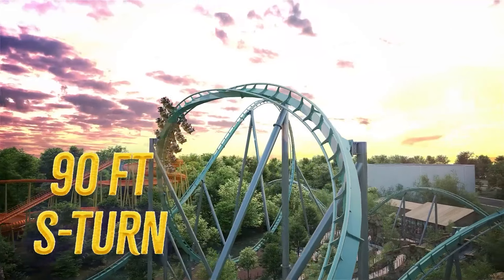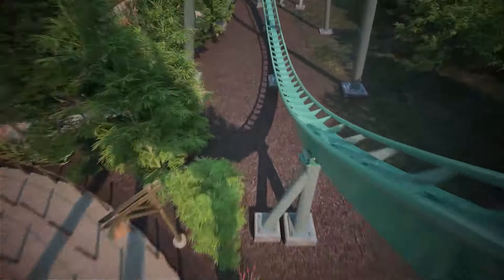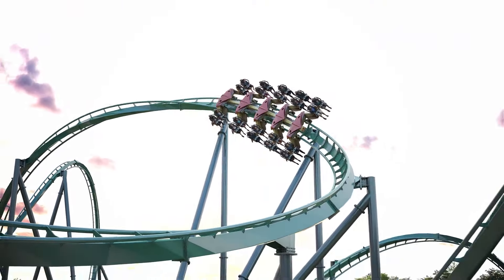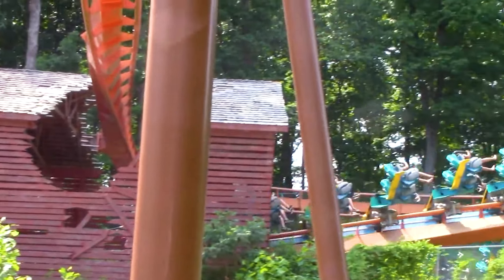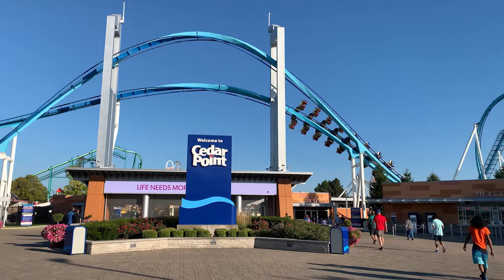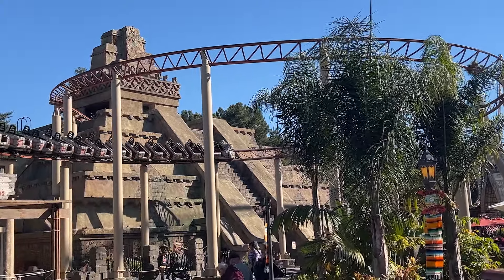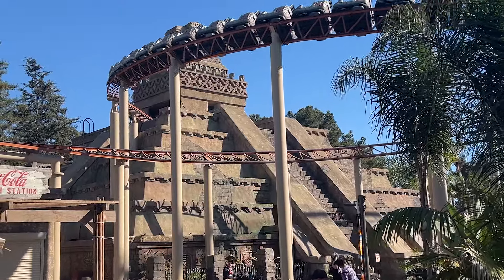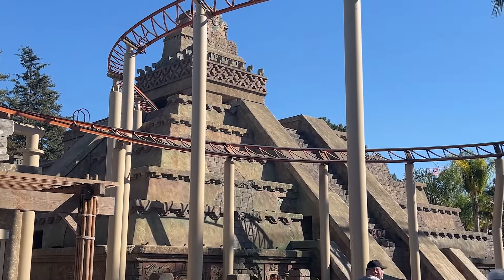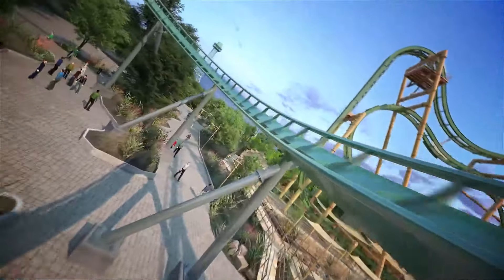Exiting the dive loop, you go into what could be a very neat element — a 90-foot tall twisted airtime hill that looks like it could add a little whip and be a lot of fun. The rendering makes it seem like it goes over a little slow, but this could be one of the highlights of the ride. This is also where I feel there's a missed opportunity: they didn't include any near-miss elements. Wing coasters are famously known for having them — like Gatekeeper at Cedar Point with those keyholes over the entrance. Something like a Mayan-themed pyramid you pass through right over the station would have been really cool. That's one of the biggest complaints I'm hearing online, and I'm hoping for surprises.